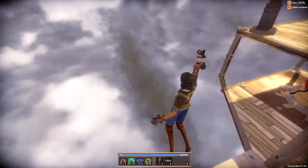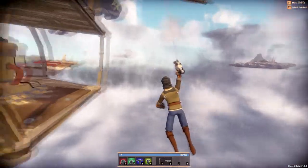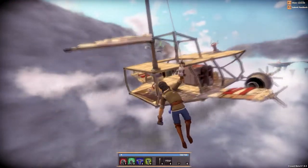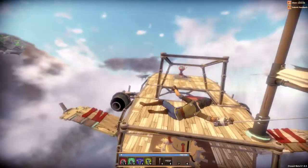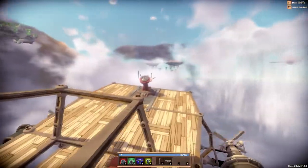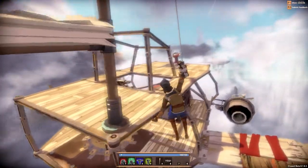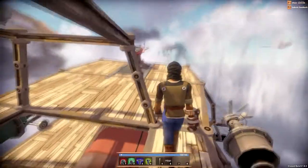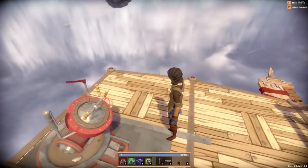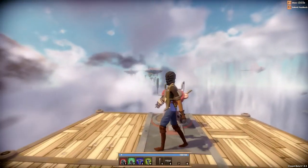With the grappling hook you can attach to objects, hang off the side of your ship, reel out — you can play the Pirates of the Caribbean theme song while you do this. It's pretty fun. However, my weight is affecting the ship's balance so let's get back on board and let her level out.